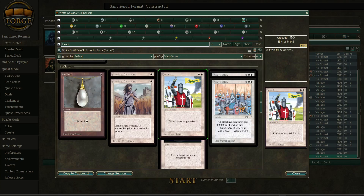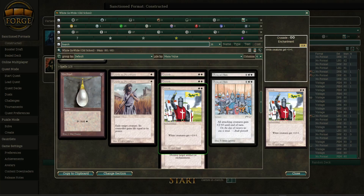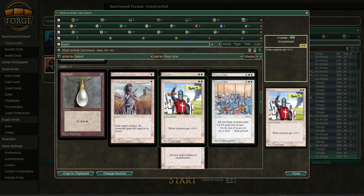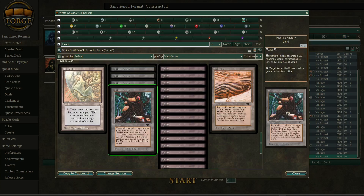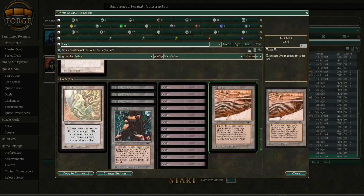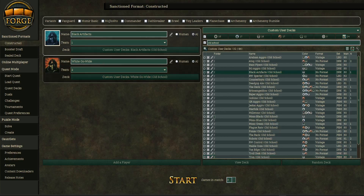I know this card was banned for racist art or whatever — I really think that's a reach, but hey. You have Army of Allah, and then you have double Armageddon so nobody can have fun. Maze of Ith, four Mishra's Factories, a bunch of Plains and Strip Mine. And we're gonna jump right into the games.